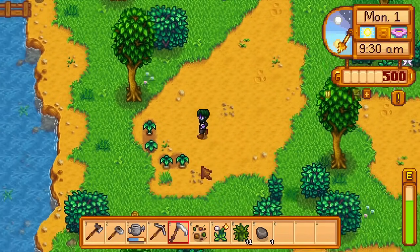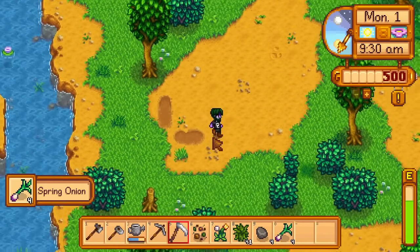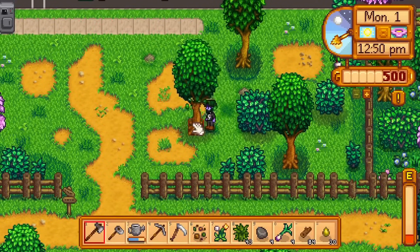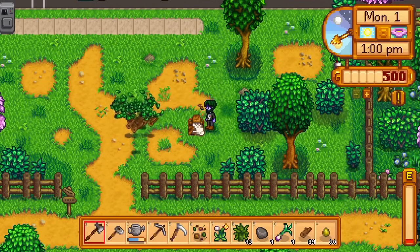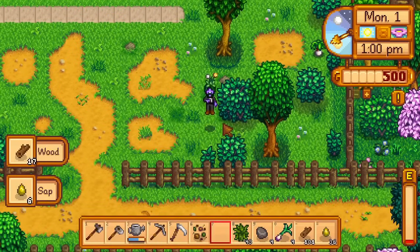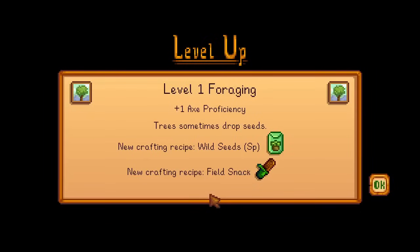I go to the Cinder Sap Forest to look for spring onions. I low roll and only get 4, but I use these to chop trees in the forest, bus stop, and farm until I run out of energy. The wood will be useful later, but I can't do anything with the sap or fibre, so I just sell those for a bit of extra money. Then I go to bed, getting level 1 foraging overnight.